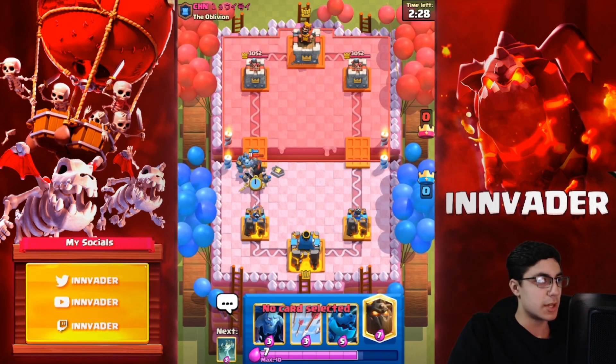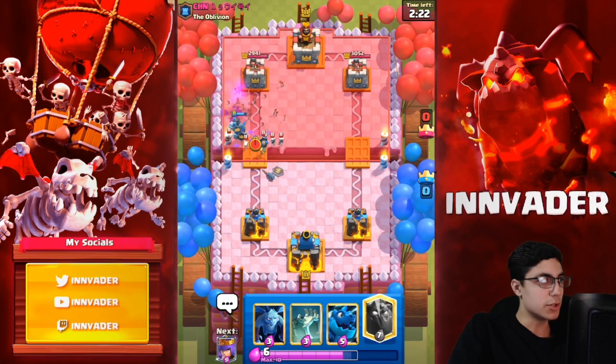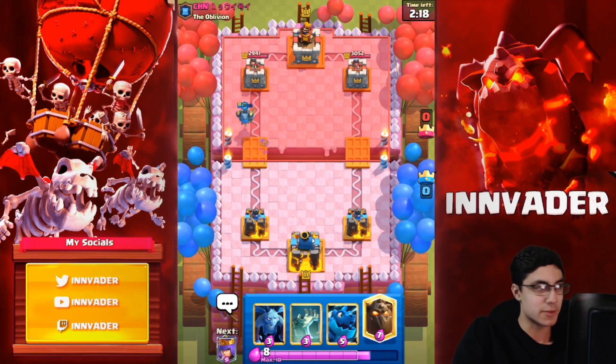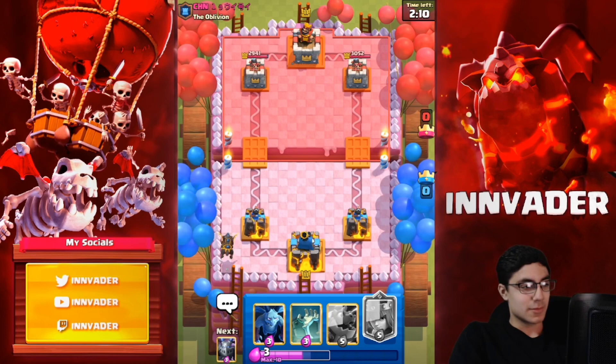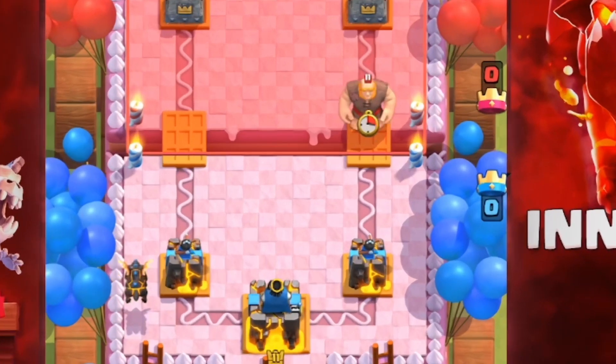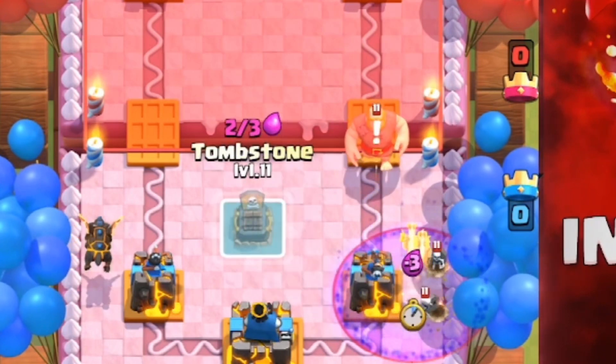We'll go ahead and arrow that so he has to spend. Good arrows by the way — it's too bad that it doesn't really do anything, but he did overspend. We're just going to go lava here — it's probably not a bad lava since he spent a good six elixir there. The minions probably won't wrap this up, but we'll pull this guy over — minions are coming.